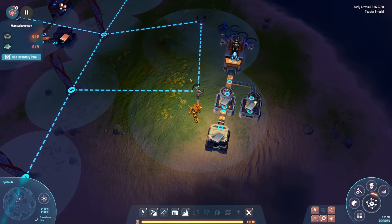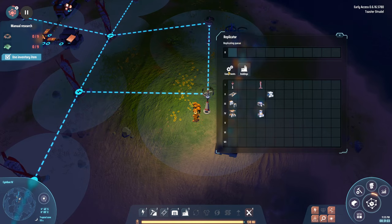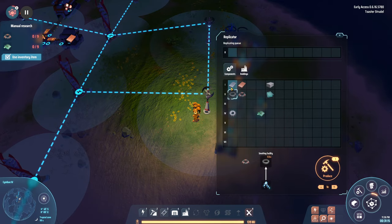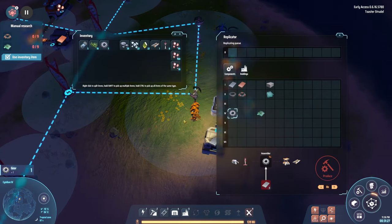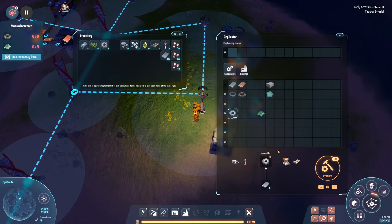I take some iron plates and wonder if I need to be physically holding resources to craft in the replicator. Testing it — if I don't have the item in inventory, I can't produce it. But if I take 100 iron plates, I can produce a lot. So yes, it does depend on what you're actually holding in inventory.